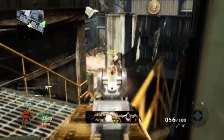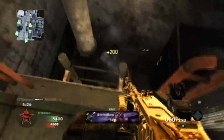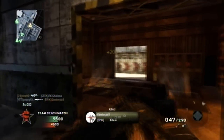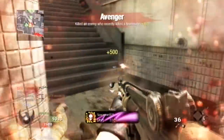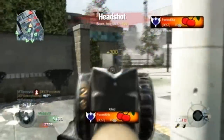LMGs hold the greatest amount of ammunition out of all weapon classes. However, due to their size and bulkiness, LMGs work best at long range where players can provide overwatch to their team. LMGs take the longest time to aim down the sights, and their bulkiness would often prove fatal to the user during close quarters engagements. To combat this weakness, LMGs can benefit greatly from the spray and pray technique as well as pre-firing. Since LMGs hold the most ammunition, players can easily overpower their opposition using raw firepower.